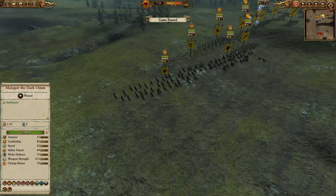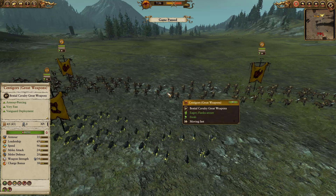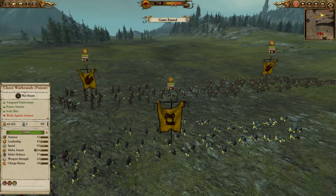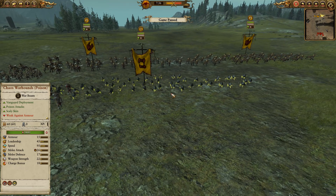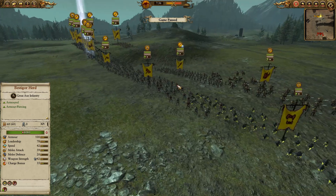Before the battle kicks off, I'm going to pause it and take a look at the two armies brought to bear today. Over here you can see the two Cyntagors with great weapons as my cavalry contingent. These guys are going to do really well with their high armor piercing damage against any cavalry that the Bretonnians might have fielded. And in front I have the Chaos Warhounds with poison — good for soaking up charge damage, poisoning and lowering the damage output of other units, and slowing them down so my Cyntagors can catch them and do their good work.